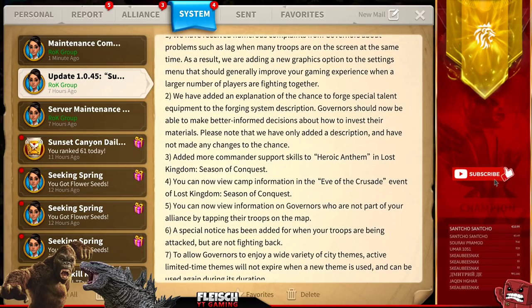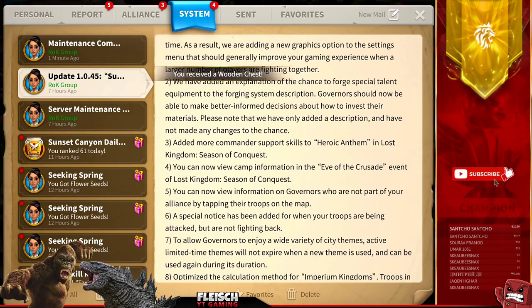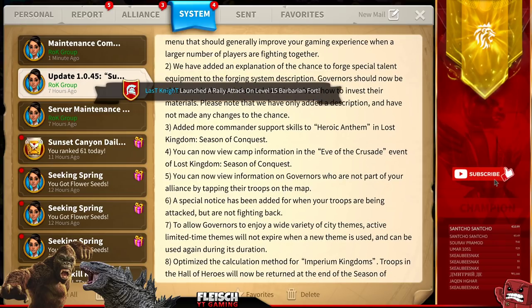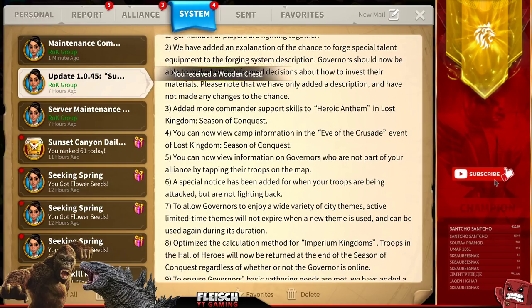Third, added more commander support skills to Heroic Anthem in Lost Kingdom Season of Conquest. Fourth, you can now view camp information in the event of the Crusade of Lost Kingdom Season of Conquest. Fifth, you can now view information on governors who are not part of your alliance by tapping their troops on the map.